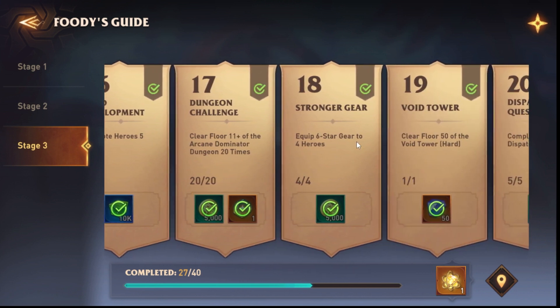Equip six-star gear to four heroes. If you don't have six-star gear yet, you'll need to farm. You need six pieces, and at two per 10 runs on stage 11, that's about 24 pieces divided by two — so 12 runs on stage 11. The problem is you need the correct ones, but anyway this is not hard, you just need to farm.